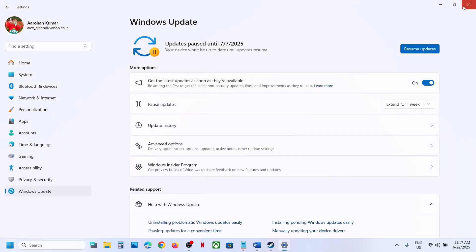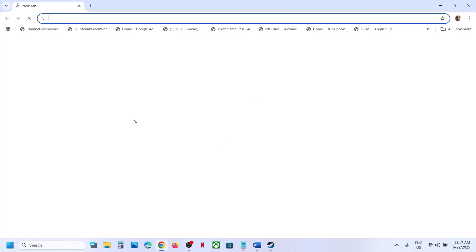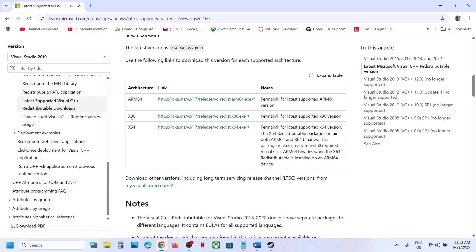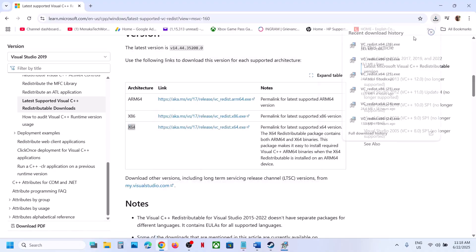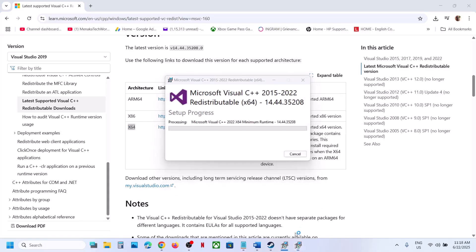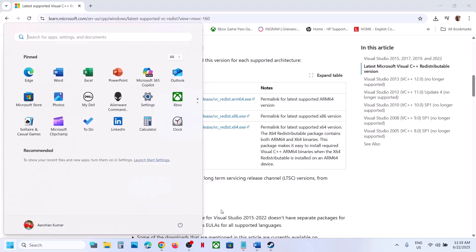The next step is to install Visual C++ files. Copy the link from the video description and open it in a browser — it will take you to the Microsoft website. Download both the x86 and x64 files. Run each exe file: if you see a Repair option, click Repair; if you see Install, click Install. Make sure both files are installed, then restart your computer and launch the game.